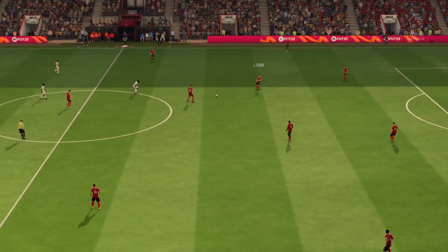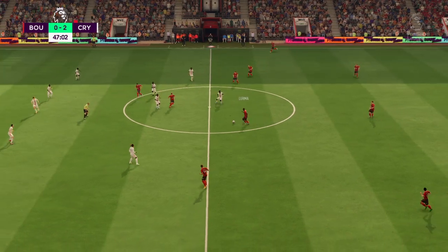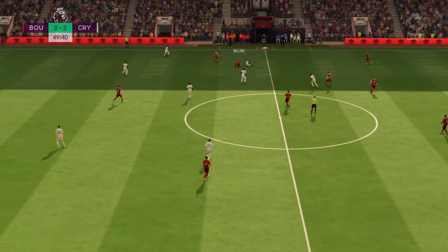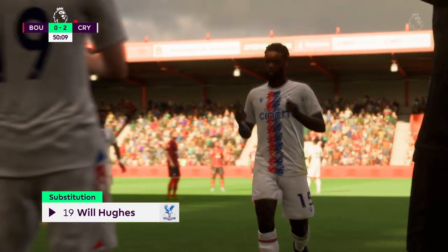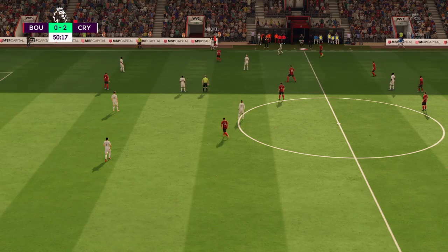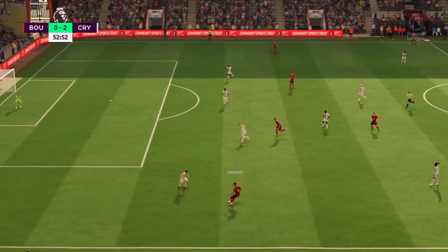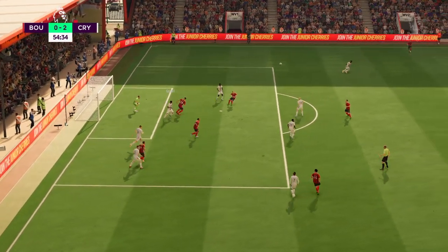Well, underway once more, and it's going to be fascinating to see what developments occur in this second half. Well, that's how to dispossess your opponent. After that fantastic effort, it's gone out for a throw-in. They've been getting the substitute ready and now they will make the personnel change. Will Hughes — and a fine tackle. Dominic Solanke. Tavernier. Billing — well dealt with that ball comfortably.